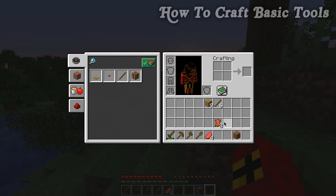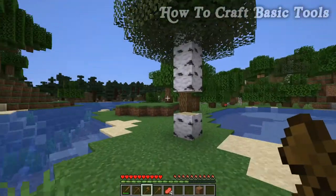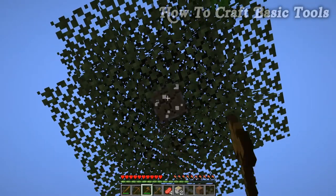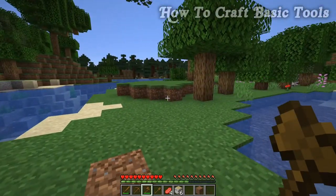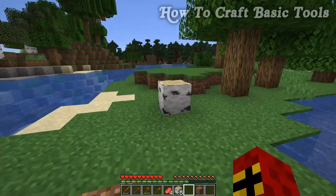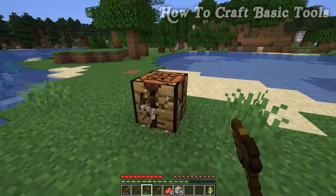The axe allows us to chop trees down slightly faster than using our hand. To use it, hold left-click — not a tap like the sword. The axe also has a secondary right-click function: if you right-click a log placed in the world, it will strip it into a stripped log block. You can also use the axe to mine the crafting table.